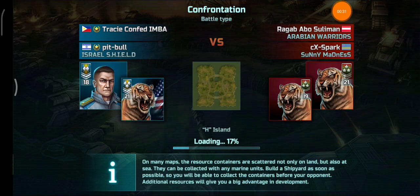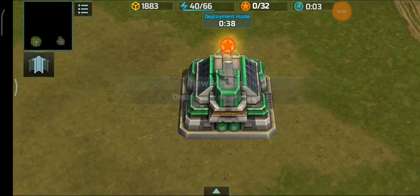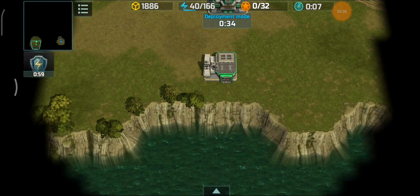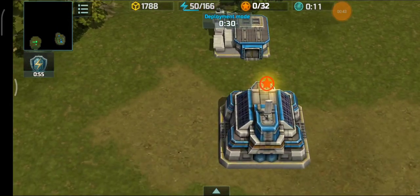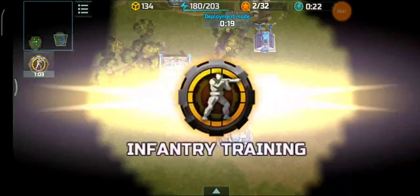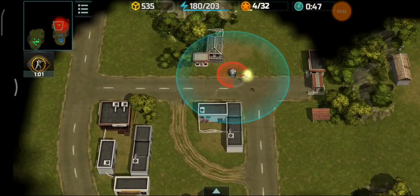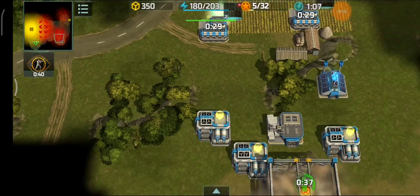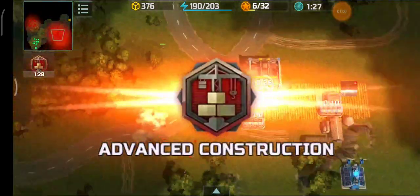I'm going to be the blue player and Pitbull will be the green player. There's a construction yard near the ocean so there will be a shipyard to gather containers. I'll have to skip the ocean since I have almost zero upgrades on my navy except for my delta. I managed to gather only about three containers.